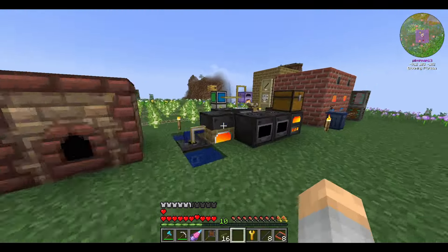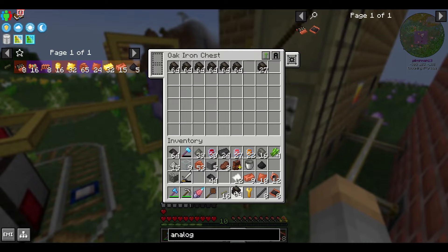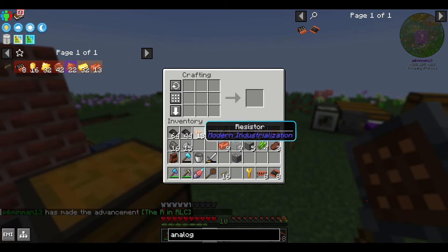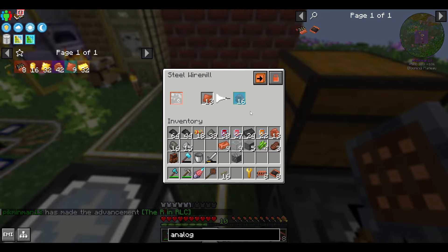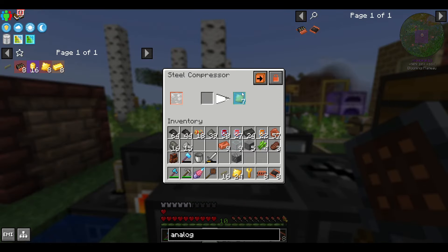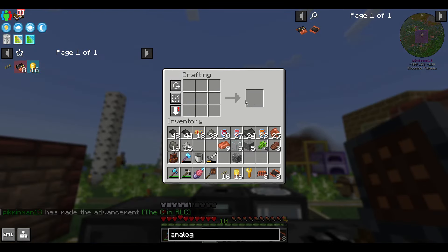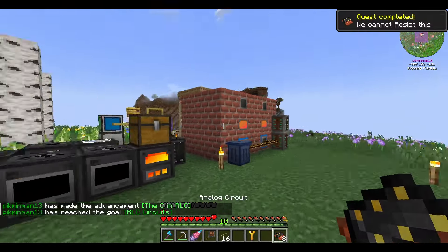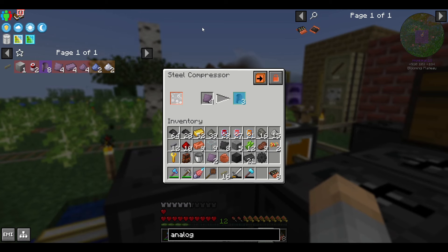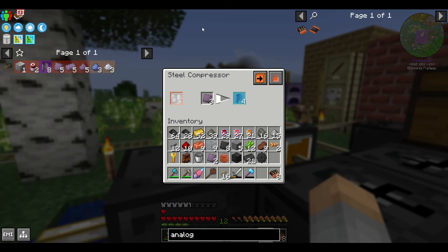Let's make some analog circuits. This is where EMI comes in really handy. You just need to make sure that you set it to make eight circuits and it'll tell you how to make eight analog circuits. Upon further analysis, I think 16 might be a better number for your first batch. As I craft each individual component, it'll progressively check them off the list on the sidebar. Make sure you've collected a fair amount of lead and antimony ore. Combine them in the mixer and you can make battery alloy, then use those to make batteries. You're going to want a bunch of batteries early on.